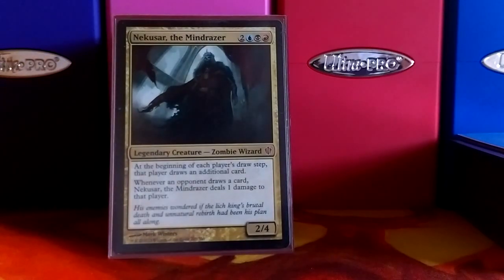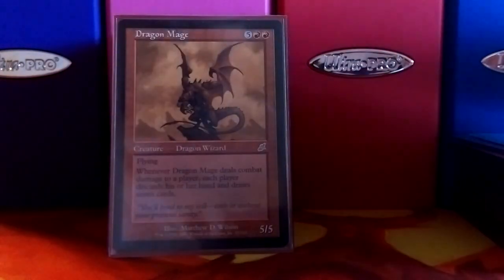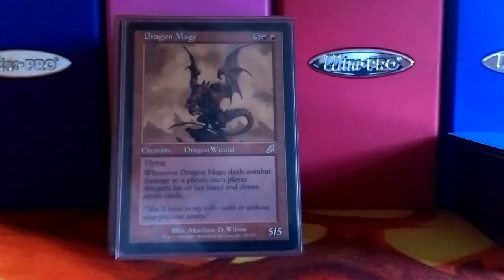Nekusar, the Mindrazer gives you extra cards, and every time your opponents draw a card, they take damage. Dragon Mage is Wheel of Fortune on a stick — it's pretty awesome. It works with the draw and discard.